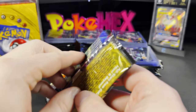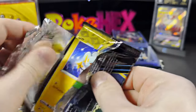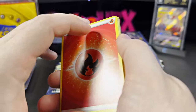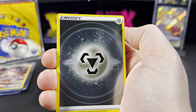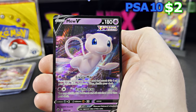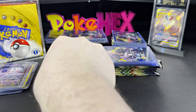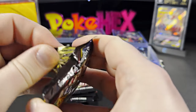Good start to the comment section giveaway. The giveaway will be drawn on this Friday's live stream, so make sure to stay tuned. We're gonna be opening up a whole other case of these Morpeko sets. We have the Mew V — two dollars ungraded, twenty dollars in a PSA 10. Two packs, two hits — very nice!